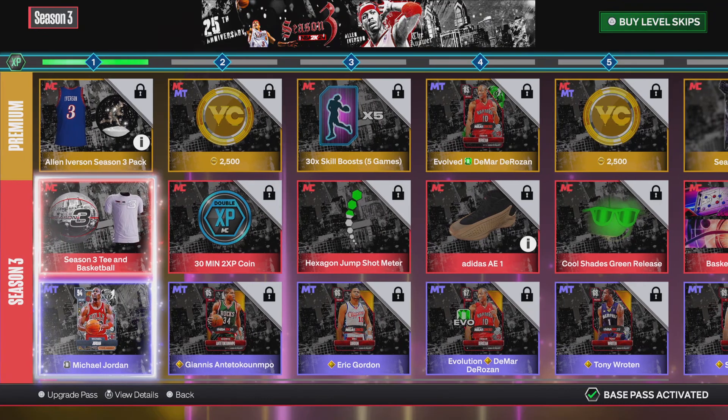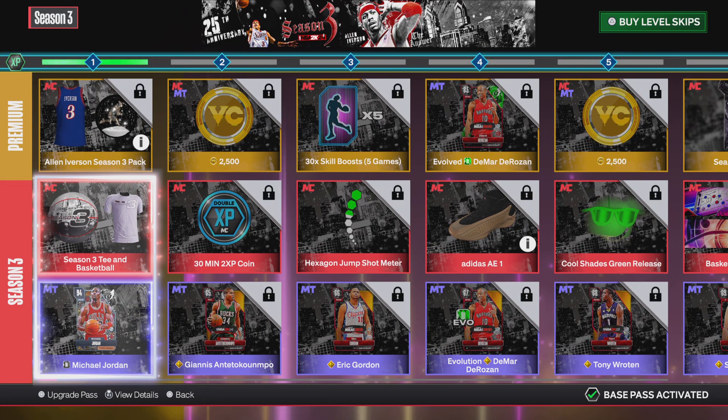For the actual rewards of the premium pass, from Level 1 you get the Allen Iverson Season 3 jersey, a Season 3 pack which includes a jersey — not bad. And then you get a basketball, the usual t-shirt, and then a Michael Jordan card.